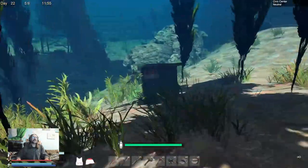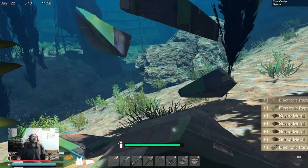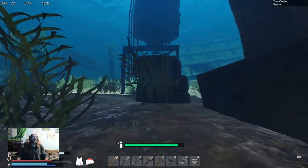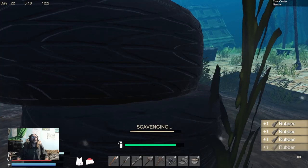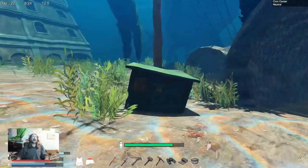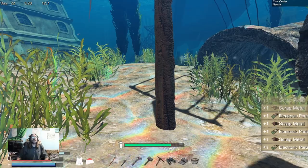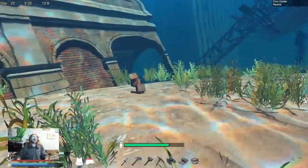We're on our last oxygen tank. I might have to build a fourth one, because it's nice to be able to stay down for a long time. Another electric box! These electric boxes are the ones that have the electrical components, so if you're in need of them like I was, this is definitely an area to come.